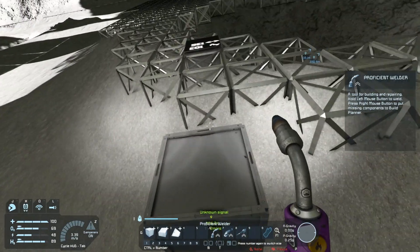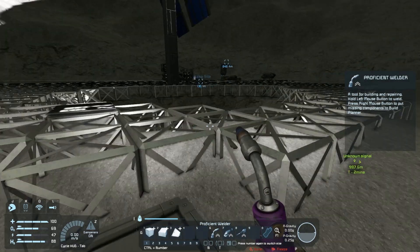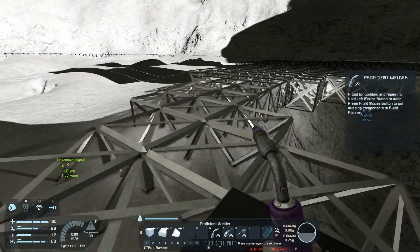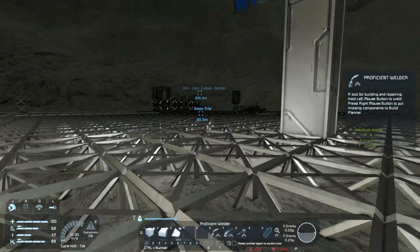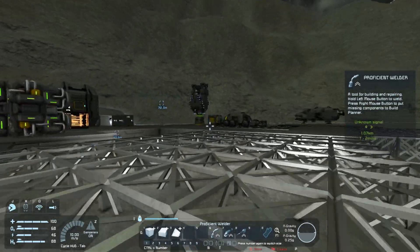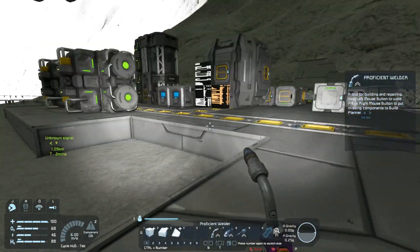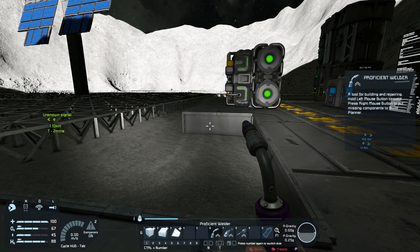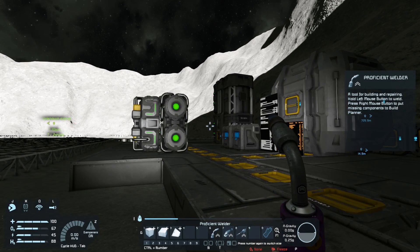We're going to start from here, make an ordered system, set things up properly and it's all going to look lovely later. I've received some threats of someone grabbing my entire base and mining it out, sending it into orbit for no reason, or grinding it all down and putting it in a cargo container. And whilst those threats are hilarious, I'm taking no chances. So today we are going to be building some defenses, to say the least.